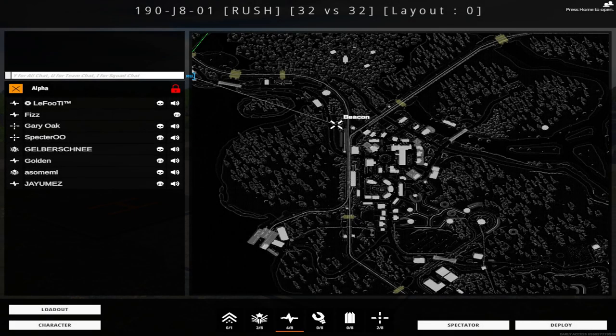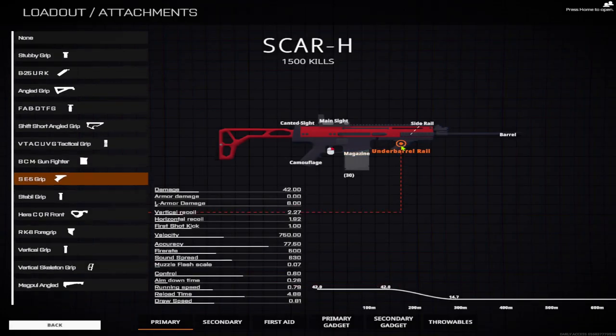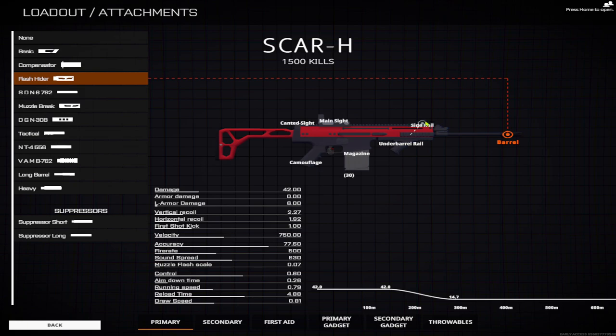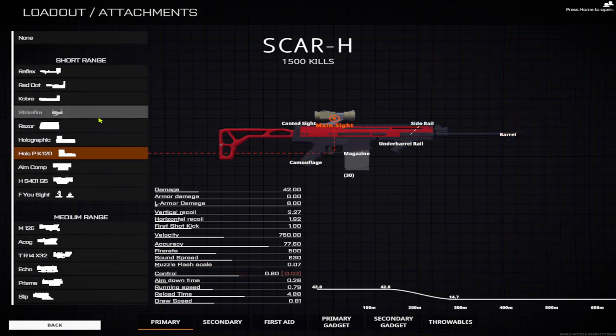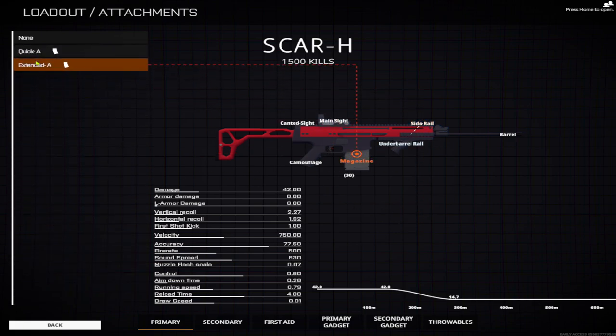The build I have is mainly for horizontal recoil, because the SCAR just bounces all over the place. For the SCAR-L loadout, I have the SE5 grip — best horizontal grip there is. Look at that, that's the best I could get it to. Apart from that, there's the barrel, flash hider, and the main sight wherever you want it — I'm using the HoloPK. No canted sight, side rail, green laser.